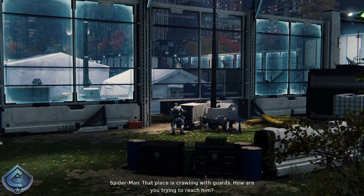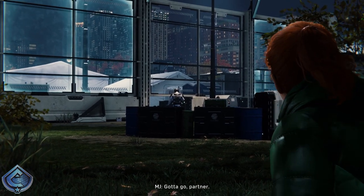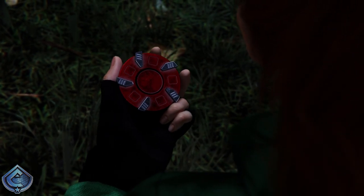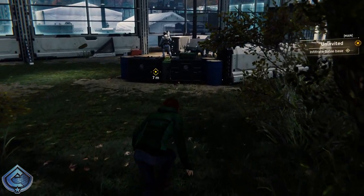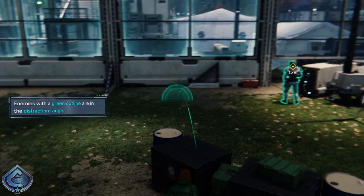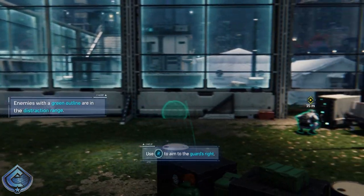Oh, 15 minutes earlier — so we're going to be playing as MJ. Looks like that place is crawling with guards. 'How are you trying to reach him?' 'Very, very quietly.' Gotta go past that guard — time to see if these lures Pete gave me work. Cool, so now we're MJ and we actually have a gadget. I figured when we were talking to MJ as Spider-Man, she was being quiet about something. Just need to distract the guard.